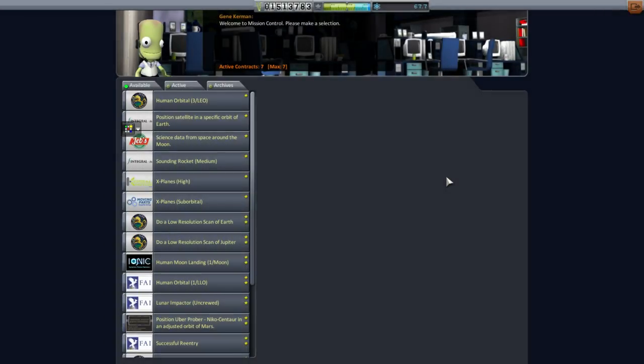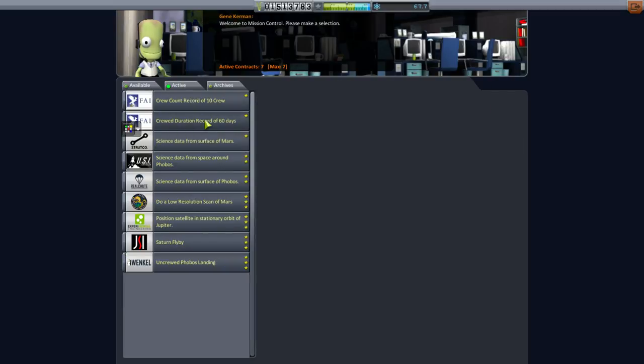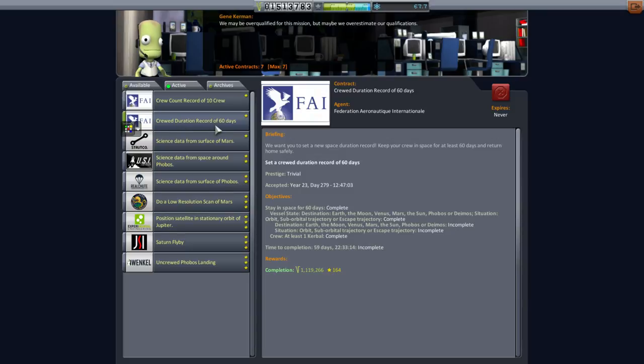Hello everyone, and welcome back to my Realism Overhaul Series in Kerbal Space Program 1.1.3. In this episode, we need to send up a solar truss for our station because it doesn't really have good solar panelry and enough electric charge to host our kerbals for 60 days. We're trying to do this crew duration record of 60 days, and that's worth quite a lot of funds, which we could use.